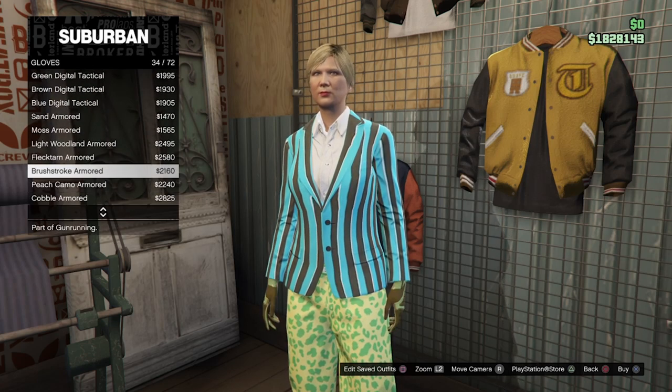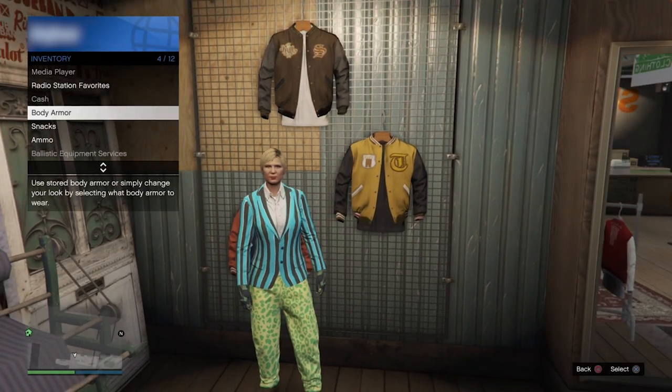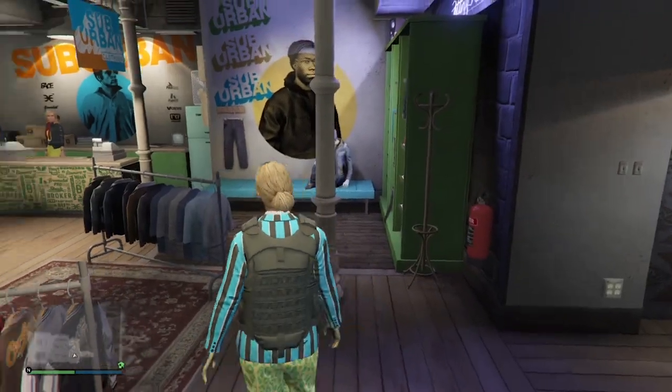Once you have purchased those, open up your interaction menu, go to inventory, body armor, and select the light armor. Once you have this outfit sorted, save it in slot 1.